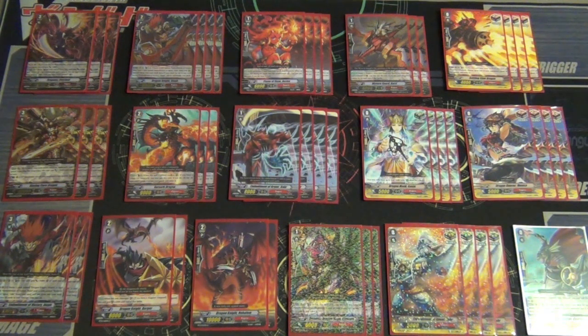I run 3 Kimonara. She's a great grade 1 — you can counterblast 1, move this unit to soul, and retire one of your opponent's rearguards. It works fantastic against Silent Tom and other decks too. You can destroy your opponent's back row and they can't even guard for it, which is great.